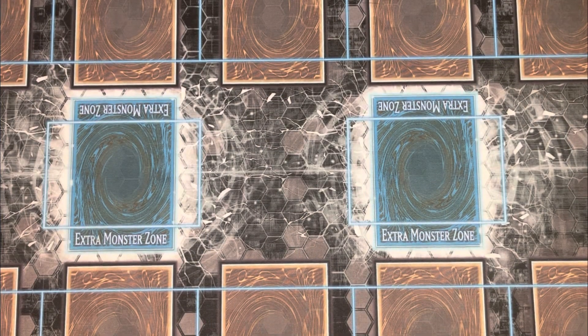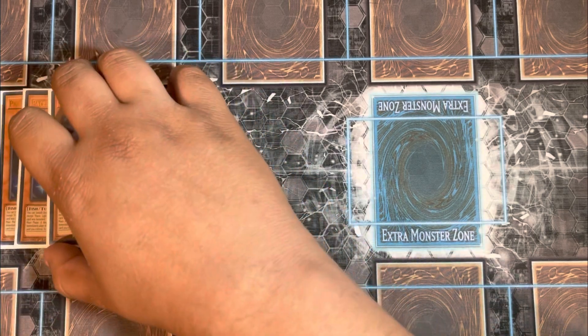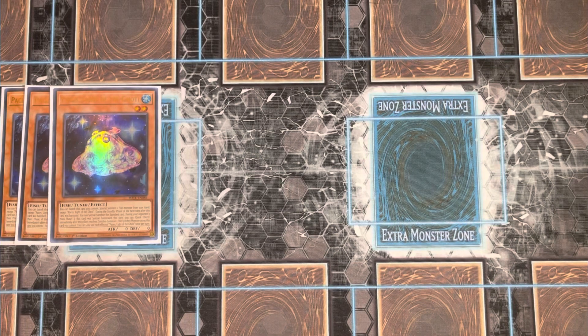To start off the deck, you're going to be running three Paces. Paces is your initiator — your starter. Its effect is that when it's face-up on the field, you can banish it to special summon a fish monster from your hand. It's a level two tuner, water fish type, with synergy with Totally Awesome and any other aqua types, as well as Sprite. When banished, it can come back during the next standby phase, and during your opponent's main phase you can activate an effect to synchro summon. It enables a lot of synchro options on your opponent's turn.